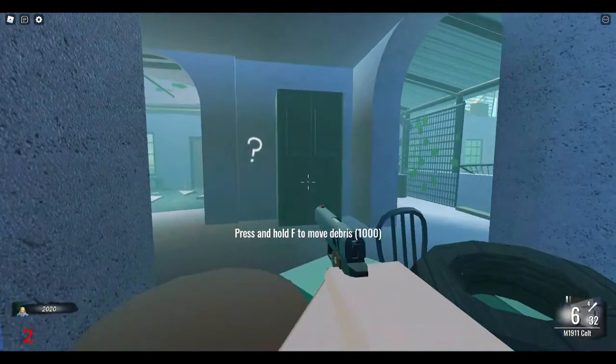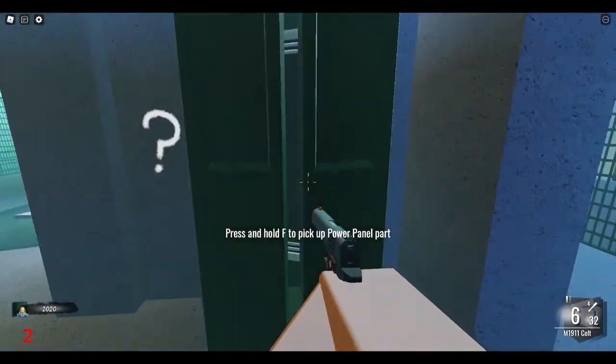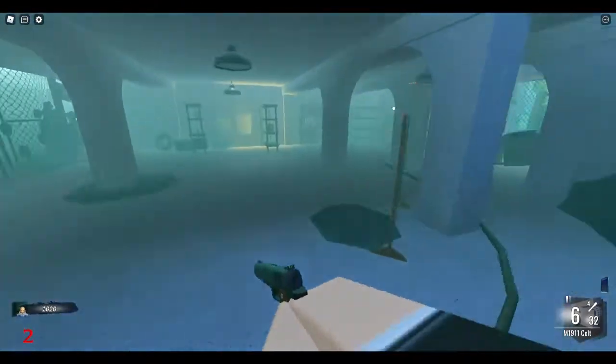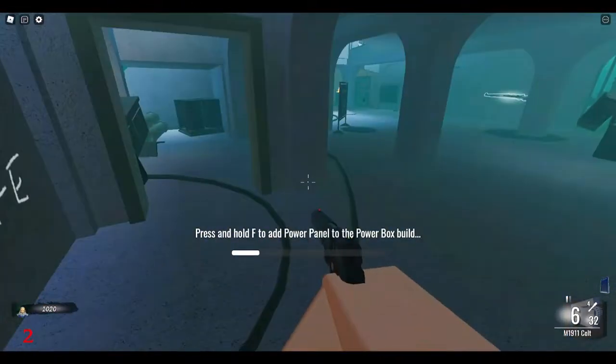Now I'm going to go upstairs and get the second part, which is in this particular closet right here — you can see it right there. There are only two locations on the second floor for the second part of the power switch.